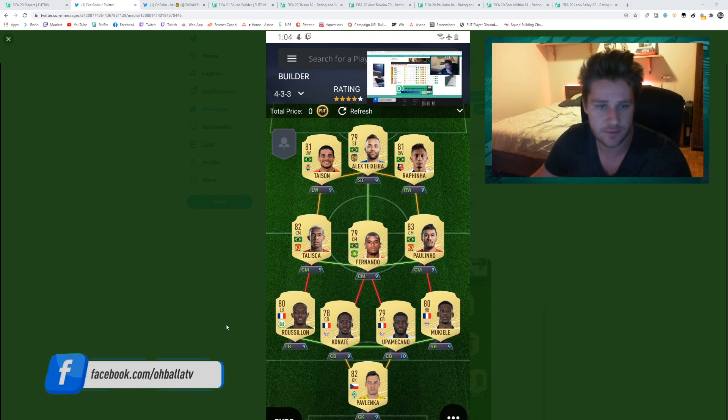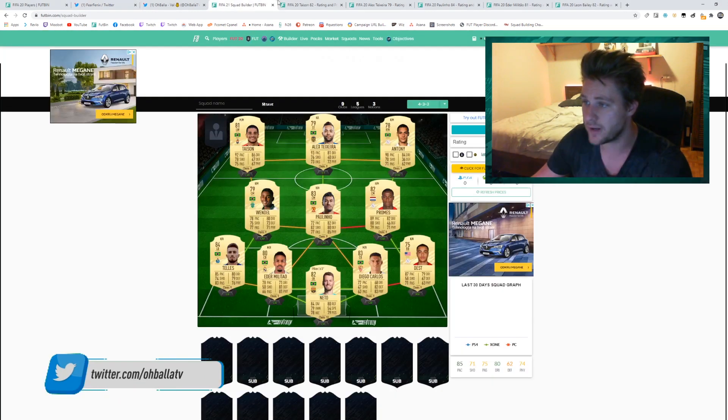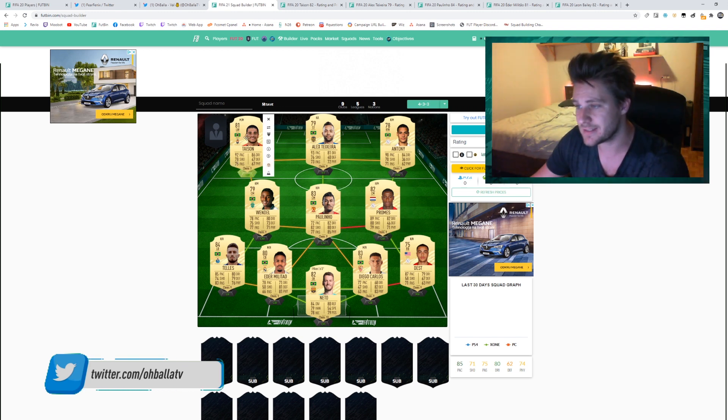Today we've been looking at squad building, prices, and starter investments. The new database with the top 1000 players has been released — we looked into a few players and searched for some starter cards to buy for our starter teams. We didn't talk much about investments but we talked about potential prices and when to buy these cards. This was one team sent to me by a viewer, Fear Fenix — thank you so much for that — and it gave me an idea for a squad which we made on stream.